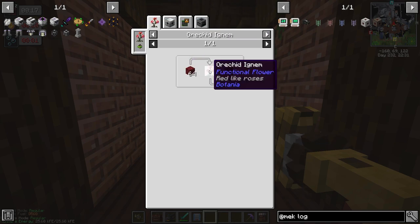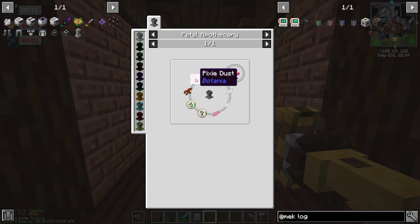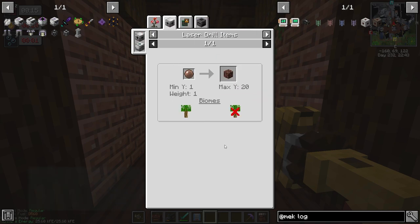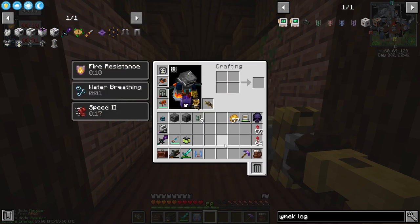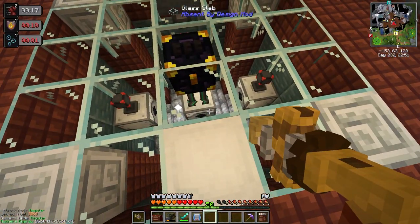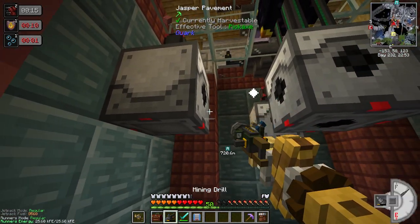This actually requires us to have the full setup from Botania, so I don't want to dive into that just yet. Even though having these things would be pretty nice. I'm thinking about taking our laser drill and just moving it — yeah, why not? We can just take this one temporarily and see how fast it can actually mine elsewhere.